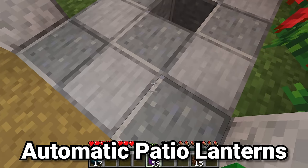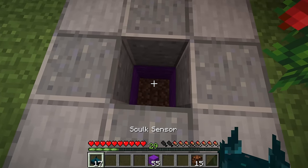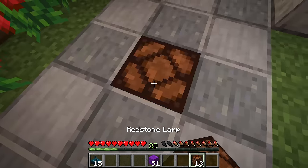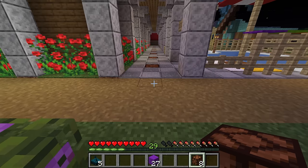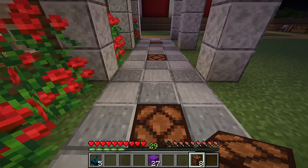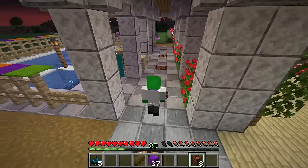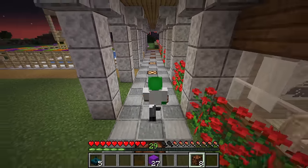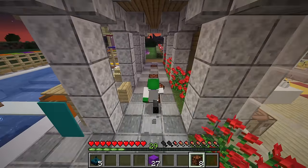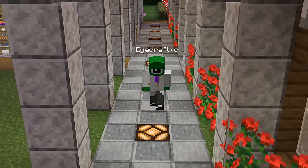Now for a more decorative use: surround an area beneath a patio or porch, place a skulk sensor and redstone lamp on top, and continue the pattern with skulk surrounded by wool with the sensor and redstone lamp on top. This creates super great decorative patio lanterns that only light up when you're over them. You can waterlog the skulk sensor to silence it, and these motion-activated lights that stay on for quite a while make a really great decorative piece, just like real-life motion-activated patio lanterns.